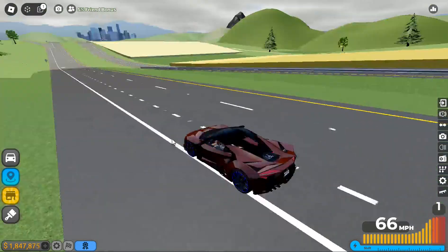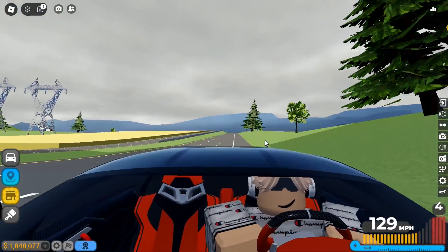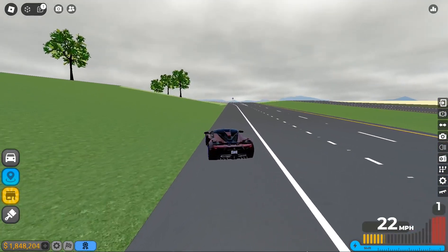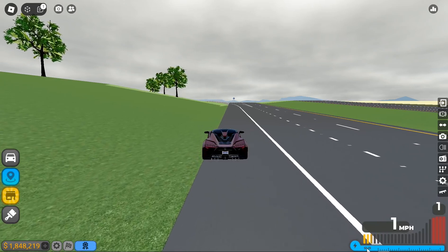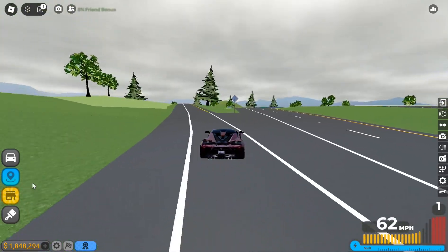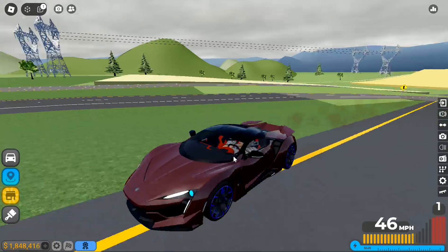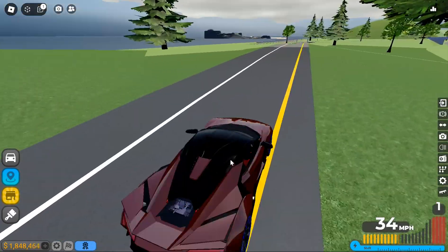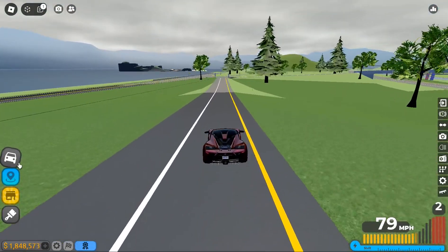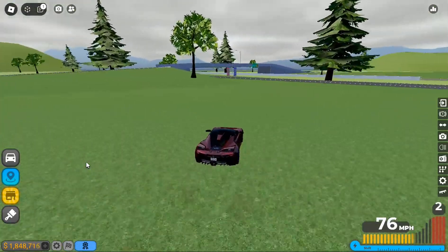We saw that this car can go around 321 miles per hour as a top speed with boost. It's fully updated with what you'd consider the best engines in the game — I've got the quad turbocharged engine and stuff like that.